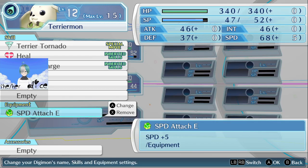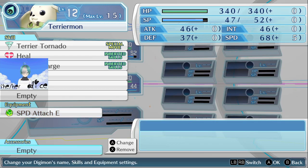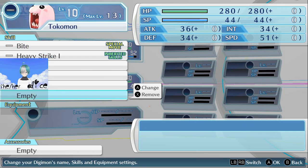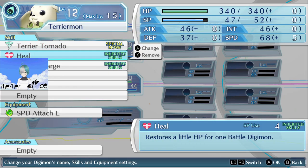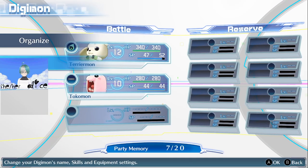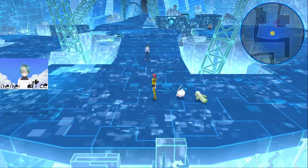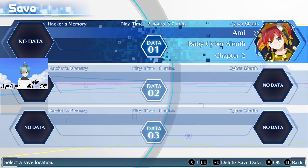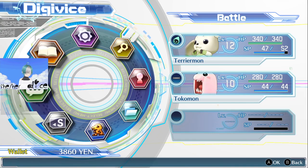I think I want to go for a speed boost on Terriamon. For Turkomon — oh, it can't have any equipment. Is that because it's just in training? In which case, I guess the attack boost is fine. Here we go. I don't expect this to be tough at all, I think we're going to be just fine.